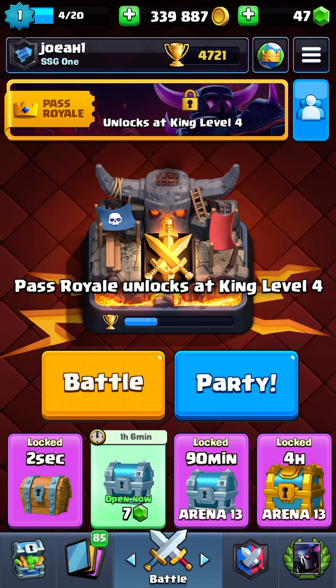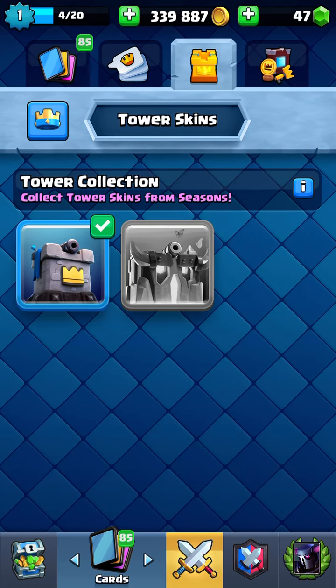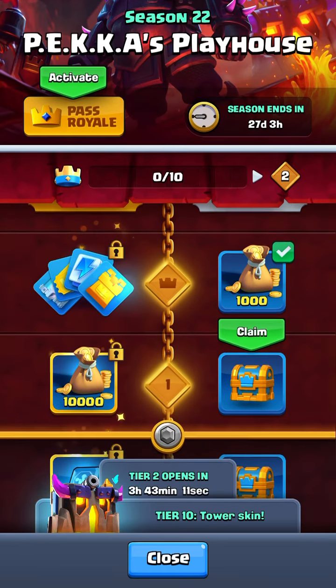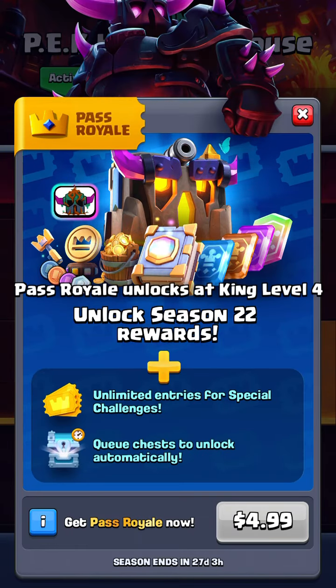I actually found a very quick and easy hack to get into the pass. What you want to do is tap on where your tower skins are, tap on the one from the current pass — the PEKKA skin — and there you go, you can get right into it.